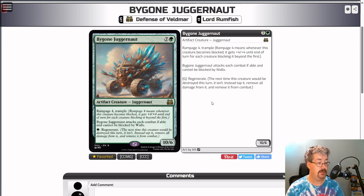Bygone Juggernaut — this is a rare, green and seven colorless, artifact creature Juggernaut. It is a 10/6. It has Rampage 4 and Trample. Rampage 4 means whenever it becomes blocked, it gets plus four plus four until end of turn for each creature blocking it beyond the first. So if one thing blocks it, Rampage doesn't trigger. But as soon as two or more things block it, Rampage starts triggering. It attacks each combat if able, cannot be blocked by walls, and it has Regenerate — pay one green, regenerate.